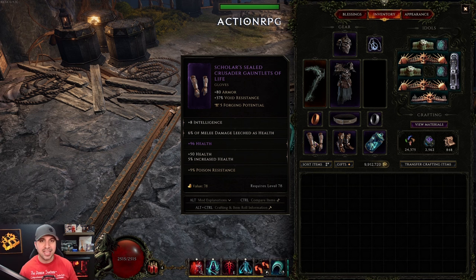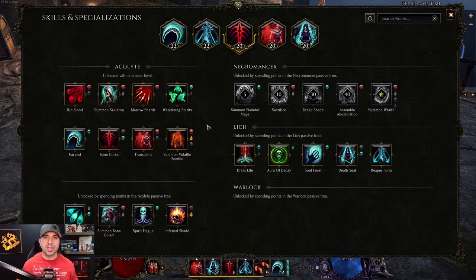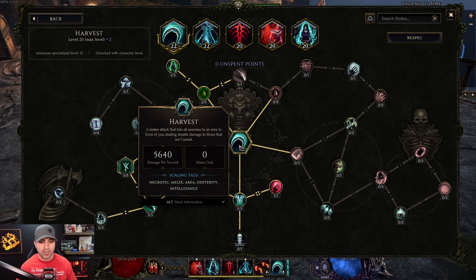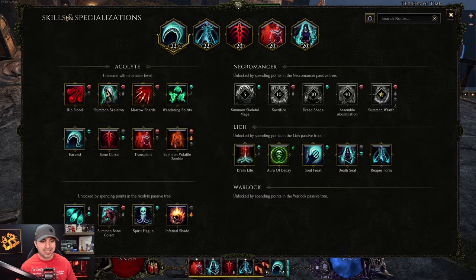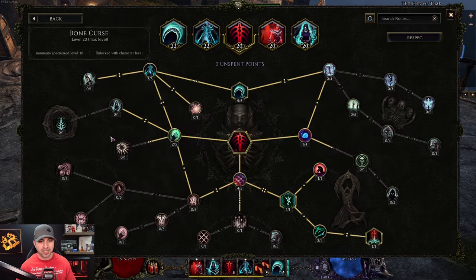Last but not least, let's talk leveling your Undertaker. I did this over four days of streaming with the community and we built it together. The great thing about this build is you don't have to take a bunch of skills and then spec out of them — you can start going into Lich right from the start. Take Harvest first. For Bone Curse, I leveled into Bone Golem at first, but if I redid it I would go into Bone Curse and go left, picking up five points into Cursed Limbs.